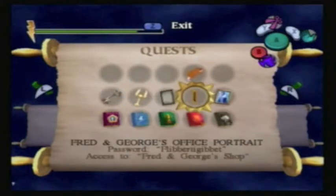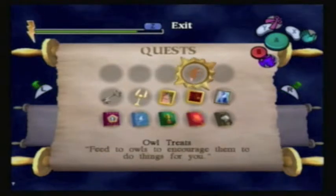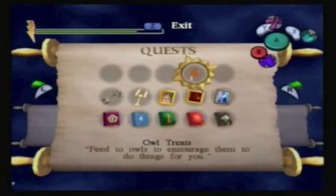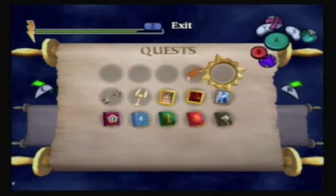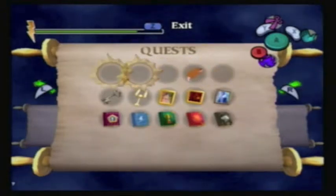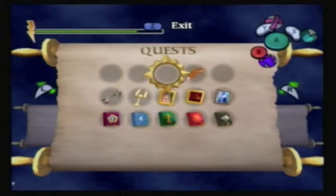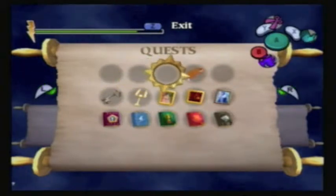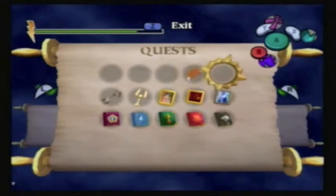We keep Hagrid's key after facing off against a bunch of spiders, and then an owl treat which is utterly useless. I think these slots were actually used for Ginny's lost items, and they're just left empty.